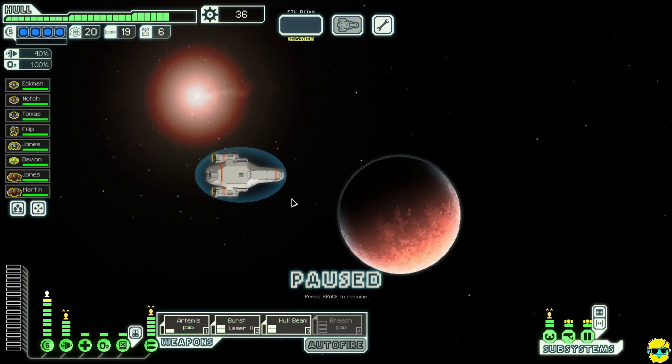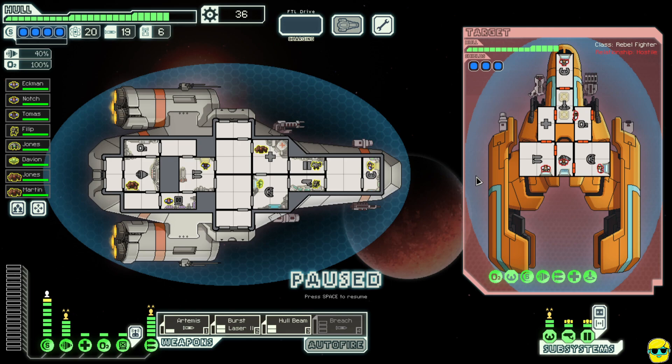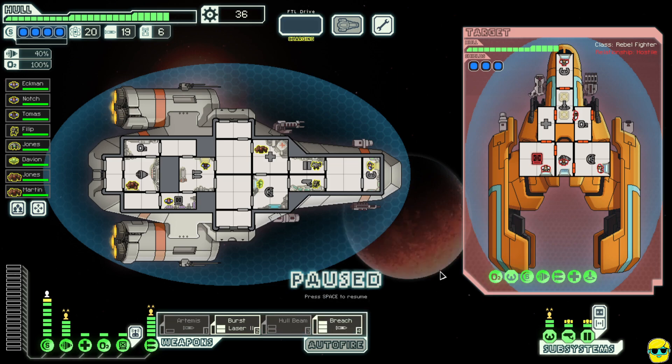We found a rebel fighter that wants to fight. They have a crew of four or five humans, a flak gun, a laser, a missile, and a beam — an impressive array of weapons. It's time to turn up the charm. We're going to hack their weapons. I'm going to turn off my hull beam and Artemis, charge my breach missile, and try to hit their shields with it if possible — they have three bubbles of shields.